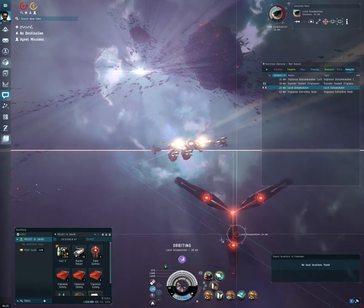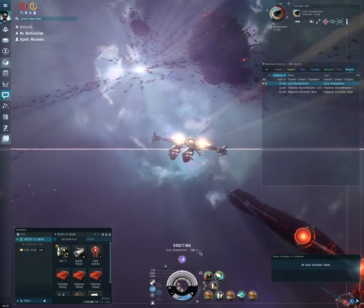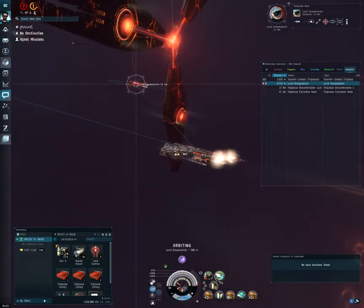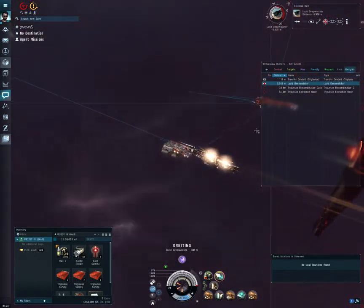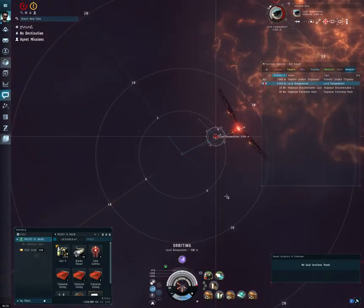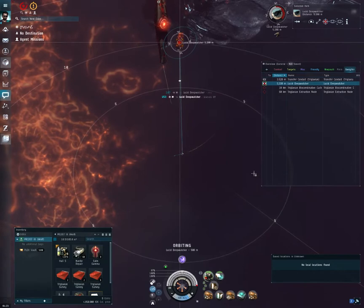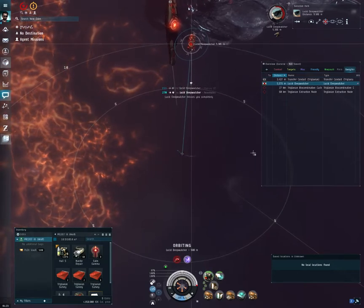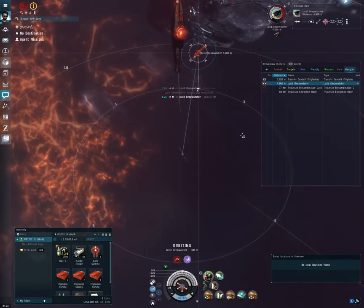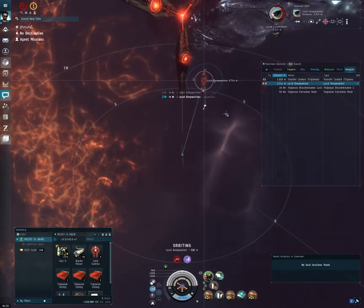Coming in at a wider orbit, swapping into a tighter orbit and killing the microwarpdrive to help bring into a tight orbit. The big challenge with these battleships is they just take time to kill.